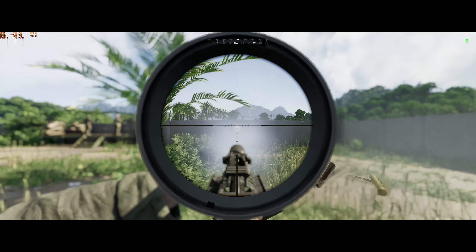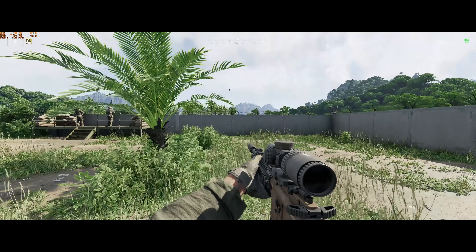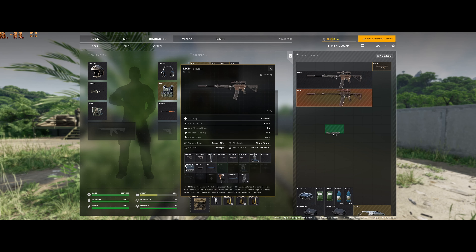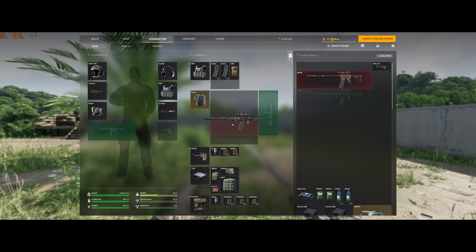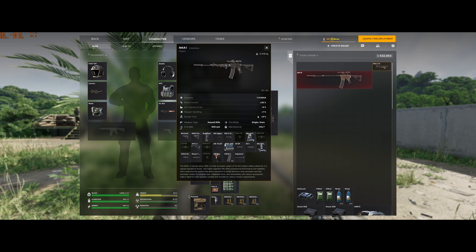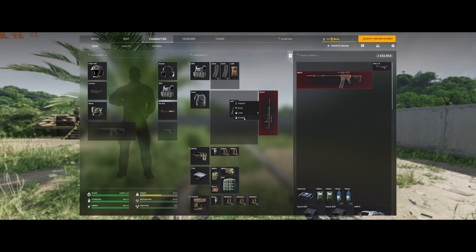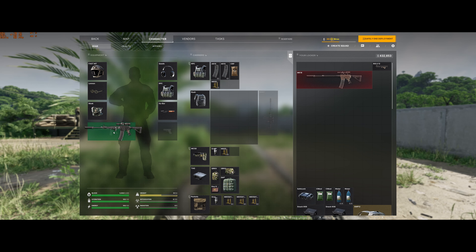But this is the MK-18 recoil pattern — so that's that on the wall. Then we're going to swap out the FSP handguard onto the M4 so that they have identical setups. These are basically identical setups, and then we're going to use the M4 here.